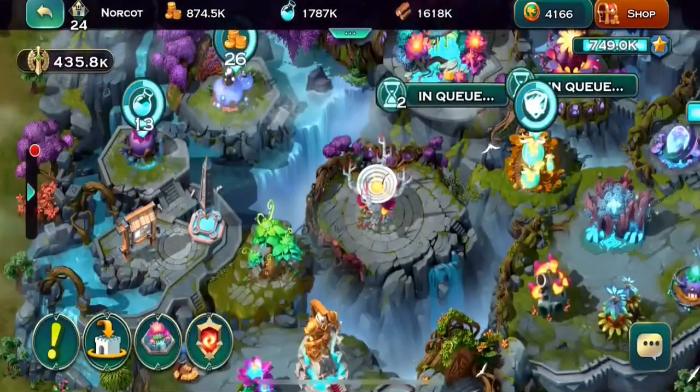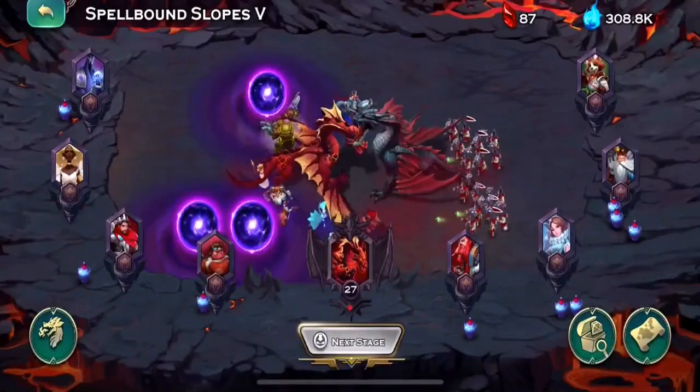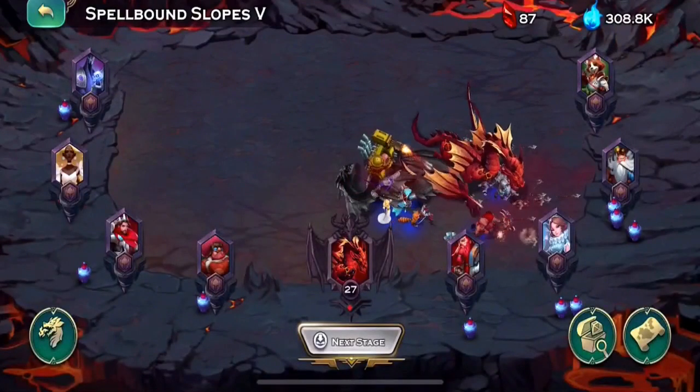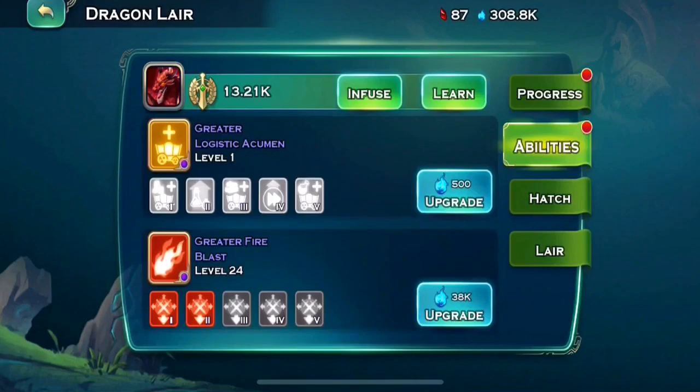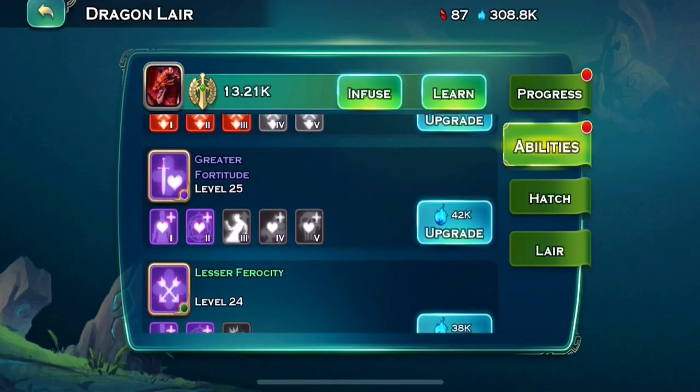The first thing I was really trying to do — and this really bothers me that I can't go any further — is we want to max out our abyss level so we get as much soul fire per hour, and preferably for a dragon that has a good amount of passives. Unfortunately my dragon doesn't have too many passives; I just have fortitude and ferocity.